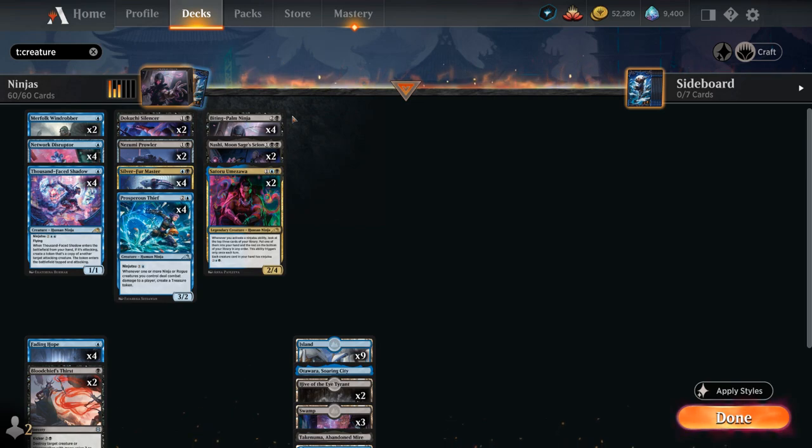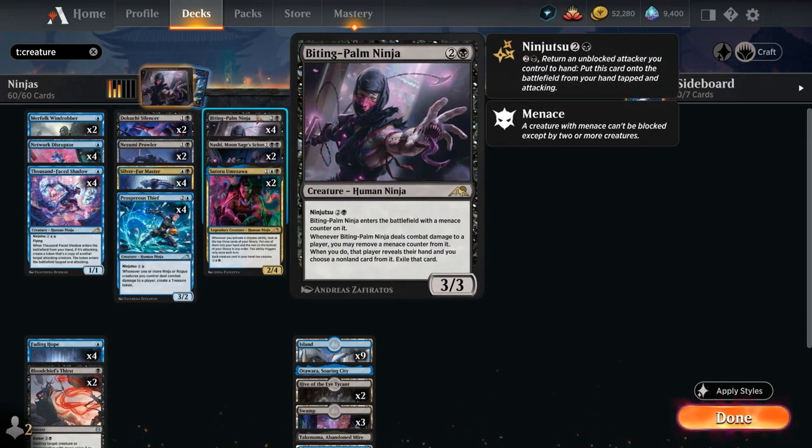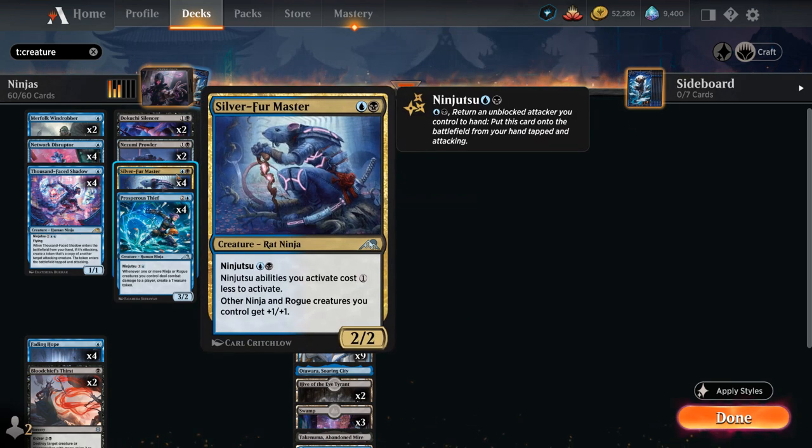Moving up the curve, the full playset of Biting Palm Ninja — a 3/3 that enters the battlefield with a menace counter on it. When the ninja deals combat damage to a player, we may remove the menace counter: that player reveals their hand and we exile a non-land card from it. A very powerful discard effect stapled onto our creature, with ninjutsu for three mana, which can get a discount from Silver Fur Master.